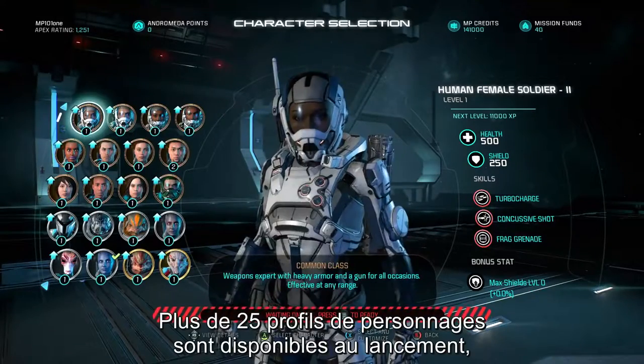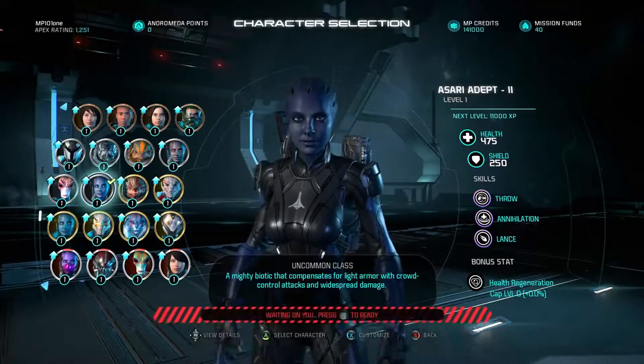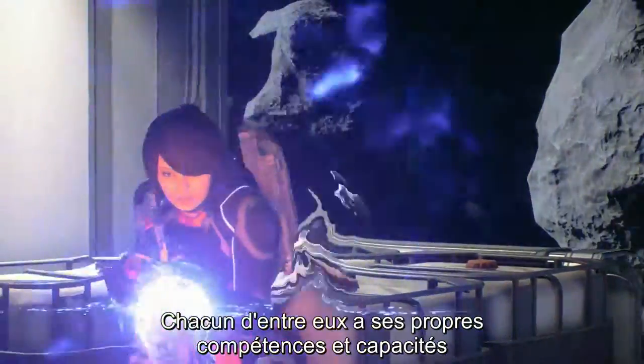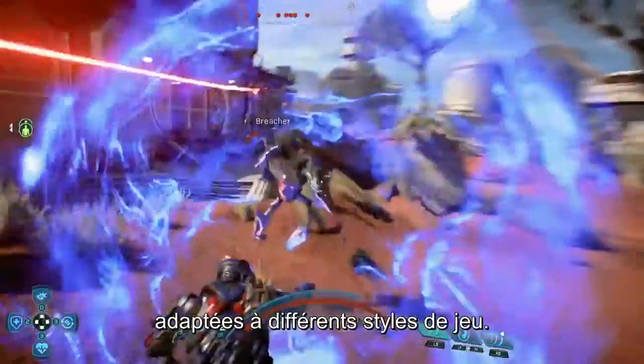First, choose your character kit. There are over 25 character kits available at launch, including species from both the Andromeda and Milky Way galaxies. Each has a unique set of skills and abilities suited for different play styles.